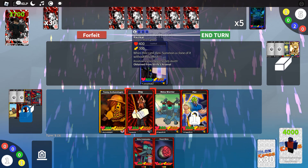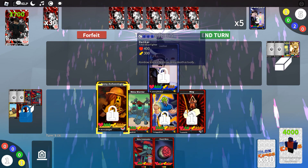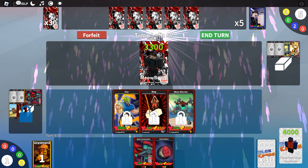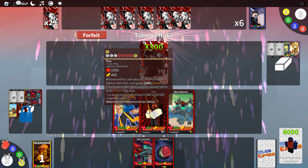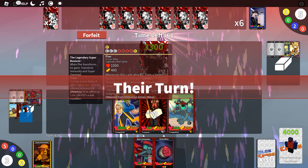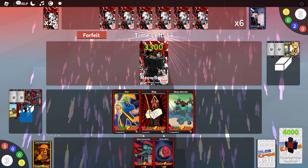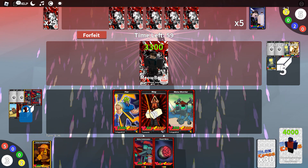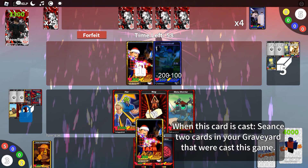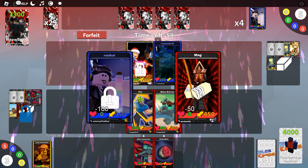Cast Peer now — it's going to get trained instantly. Let's attack with Mag on Reik's Eye, which will generate a duplicate; destroy it. We're only a couple of turns in and Peer is on the field. Peer has potential to get an effect called Super Overload, which is very dangerous. When Peer transforms, he gains transform immunity and Super Overload, becoming the Legendary Super Bouncer — a parody of the Legendary Super Saiyan from Dragon Ball.